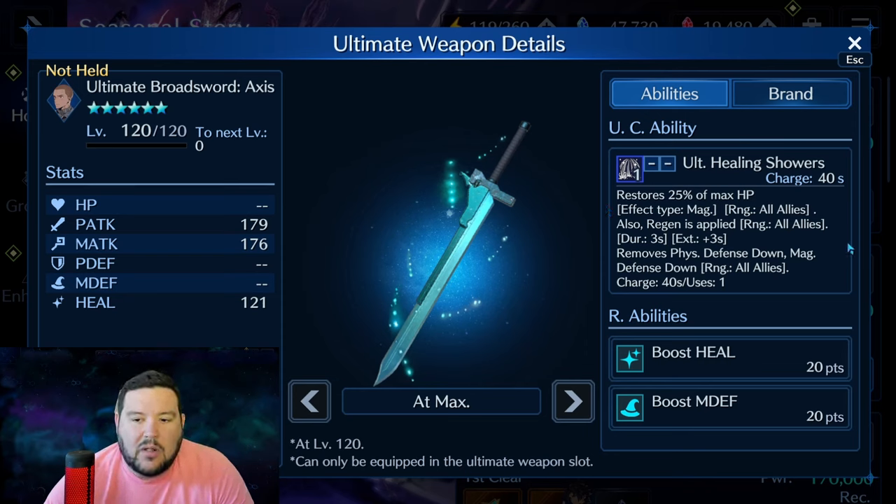What does Broadsword Axis do? It restores 25% of max HP to all allies and also gives regen — which is low, just one tick — regen ticks about once every three seconds. It also removes physical defense down and magical defense down from all allies. This is huge for survivability. Getting access to an instant heal regardless of ATB is always going to help you clear content, because survivability is probably the first box you need to check when doing something difficult.